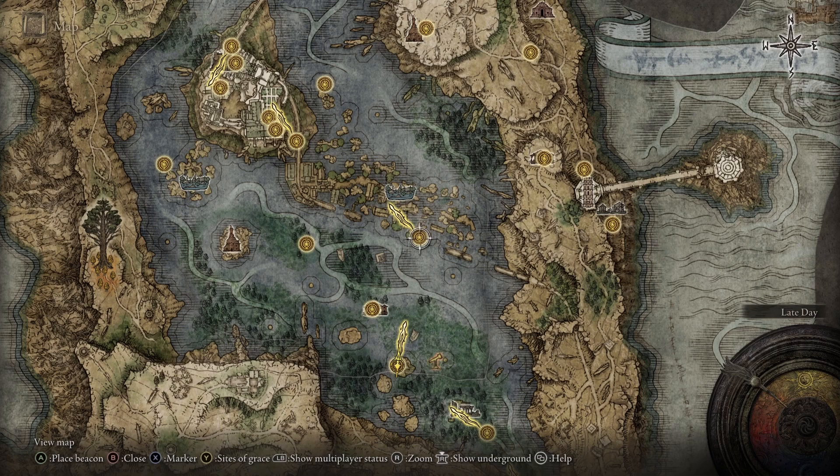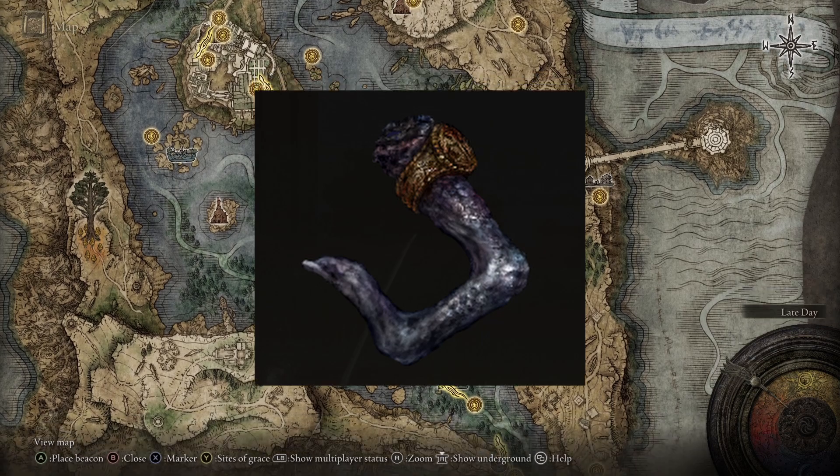If you were a Dark Souls player, you most likely know about the Red Eye Warp that allowed you to invade as much as you wanted. I have found the equivalent item in Elden Ring. It is called the Recusant Finger.